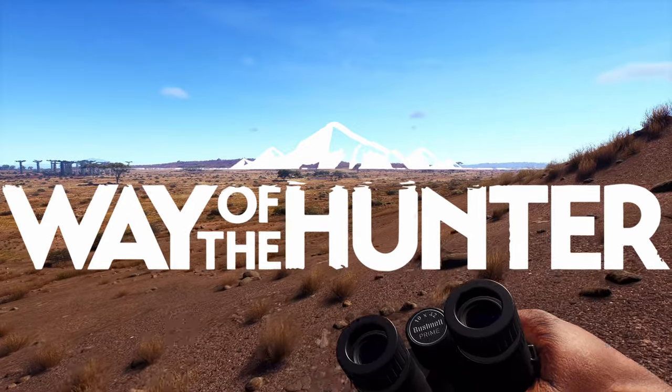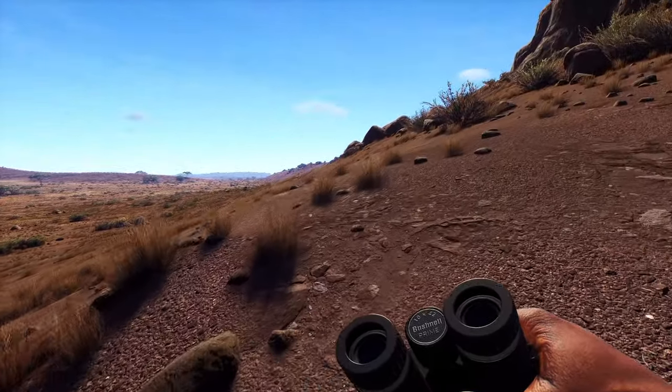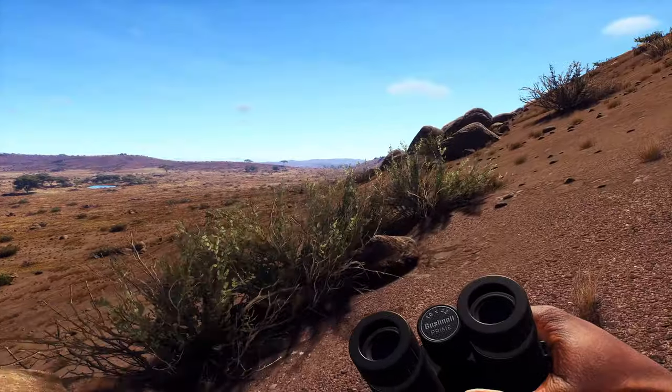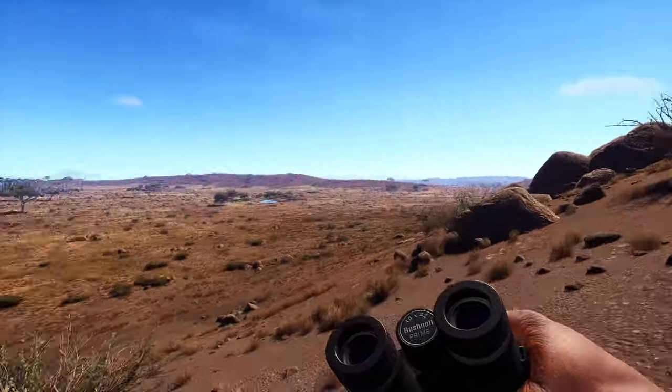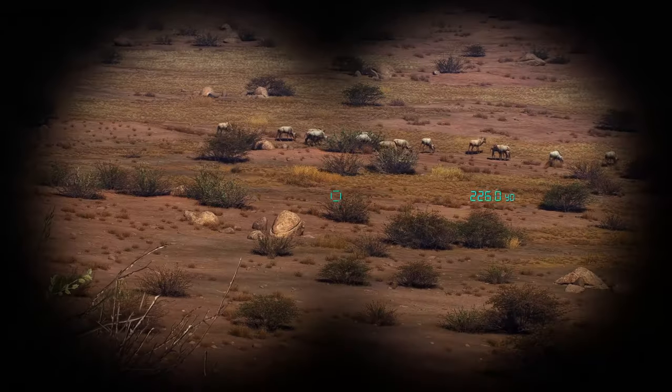We are back in Way of the Hunter on Tickamoon Plains, doing a realistic hunt for some wildebeest — both blue and black. You guys wanted to know how I find animals. So this is how I normally find animals: I get to a high spot and look out over a big giant area.